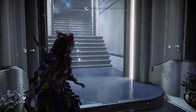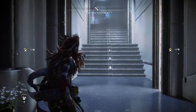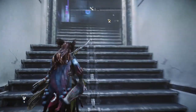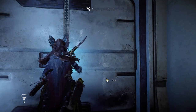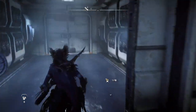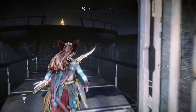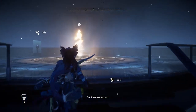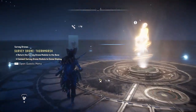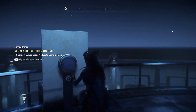Hello everybody and welcome back to Horizon Forbidden West where I'm still at the hotel. I want to go do Zoe's Quest — I've been trying to do that for like an hour — but I also want to go talk to Gaia about these seeds, because I'd like to progress whatever's going on in this facility.